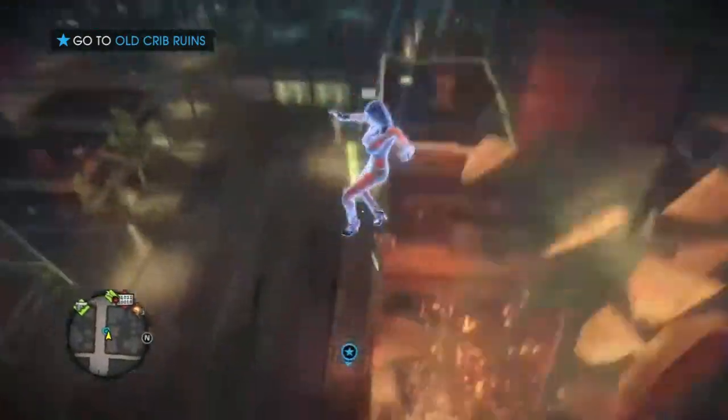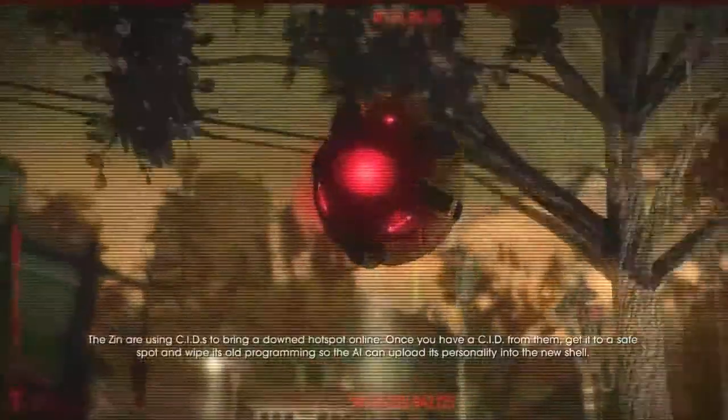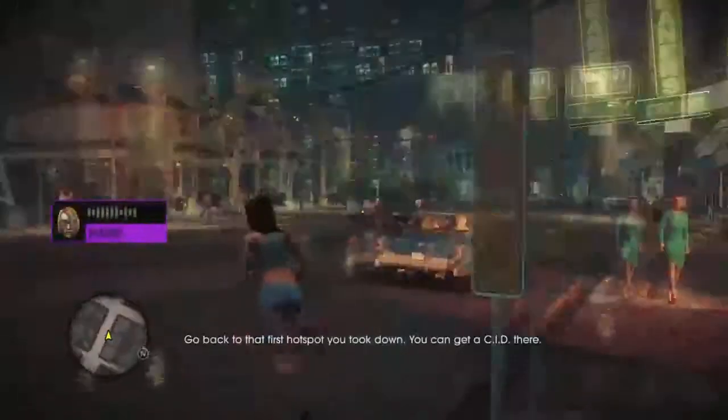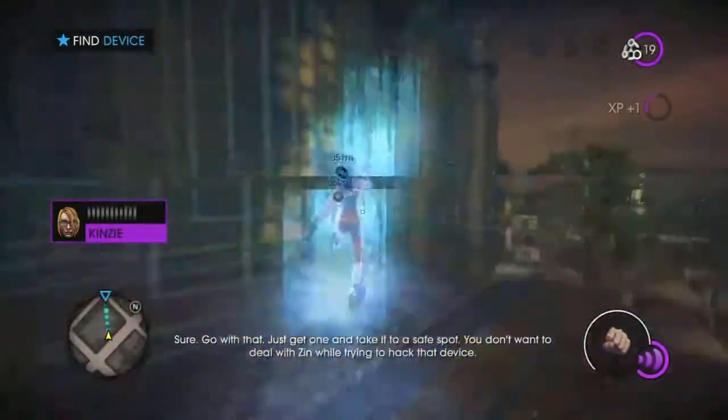It's like way over the top. So what do we got here? Absolutely nothing. Just ruins. It'd be kind of cool if we could repair it or something. The Zinn are using CIDs to bring a downed hotspot online. Once you have a CID from them, get it to a safe spot and wipe its old programming, so the AI can upload its personality into the new shell. Sorry, not really understanding ya. I think this was made for people with ADD. You can get a CID there. Just shoot him and loot him. We'll go with that. Just get one and take it to a safe spot.